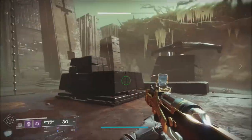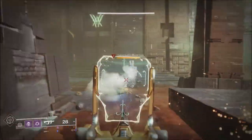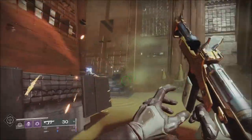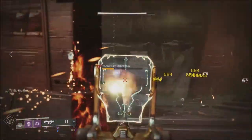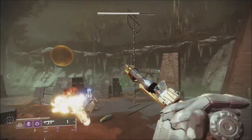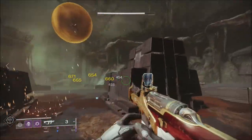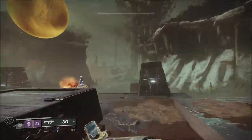There's also a new ghost shell called the Off-Road Ghost Shell, and some more universal ornaments for each individual class. For the Hunter it will be the Walker Cloak, for the Titan it will be the Desolation Mark, and for the Warlock it will be the Elect Bond. When it comes to weekly challenges, we'll have six new weekly challenges added this week.